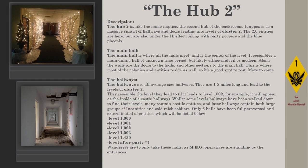The Hub 2 is, like the name implies, the second hub of the backrooms. It appears as a massive sprawl of hallways and doors leading into levels of Cluster 2. The 2.0 entities are here, but are also under the 1K effect, along with party poopers and the blue phoenix.